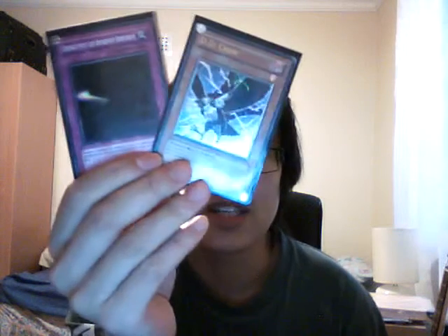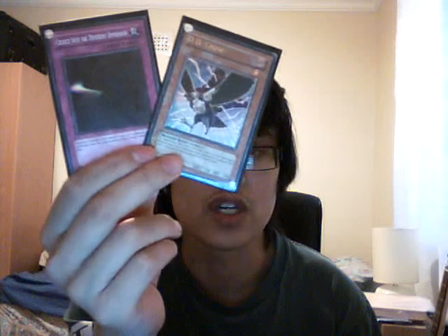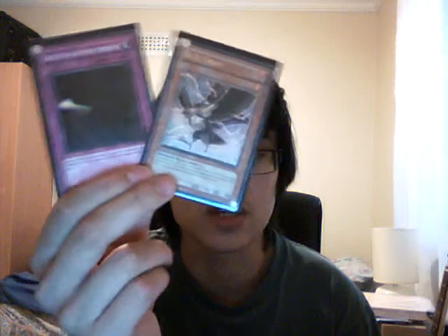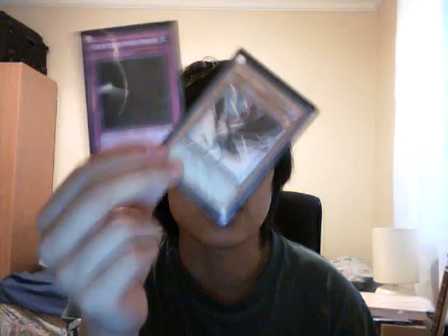Next is D.D. Crow and Crevice into the Different Dimension. Basically I use these against them if they use Beckoning Light or Monster Reincarnation — like if they mill JD, or if they have four Lightsworns in grave and you think they have JD in hand, you can D.D. Crow away one of their Lightsworns so they only have three and can't summon JD. Or with Crevice, if they Beckoning Light and select targets, you can remove their JD from play as well. That's won me a game at a regional.